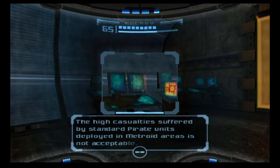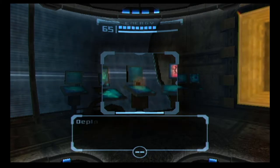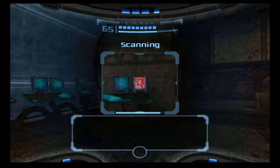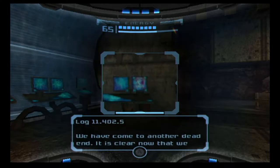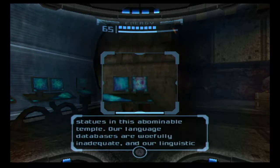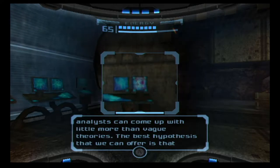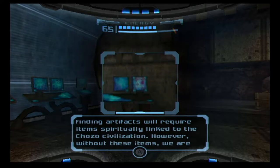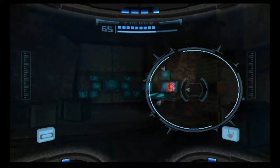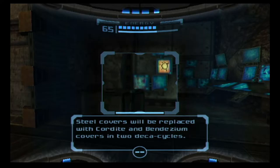Replacement of deca-tritical with phazon-infused fungal matter in any elite ration mix has been authorized. Security requests deployment of elite pirates in Metroid quarantine areas — high casualties suffered by standard pirate units deploying in Metroid areas is not acceptable. Reconfiguration of security drones authorized — deploy new drones in mission-critical areas immediately. Force field offline, access granted. It's clear now that we will never discover the location of the Chozo artifacts unless we decipher the messages carved into the statues in this abominable temple. Our language databases are woefully inadequate — analysts can come up with little more than vague hypotheses. Results must be produced soon.